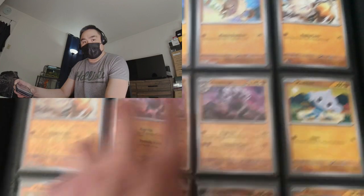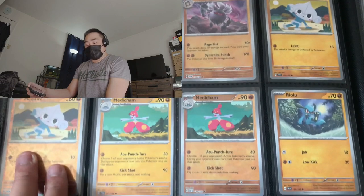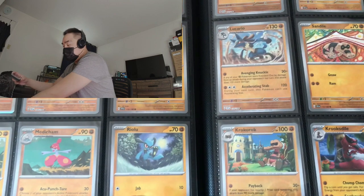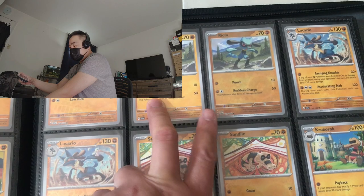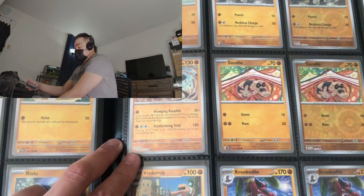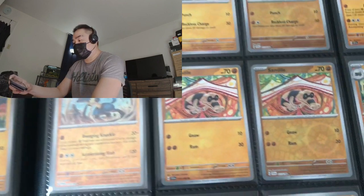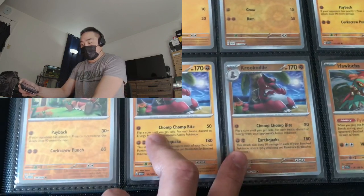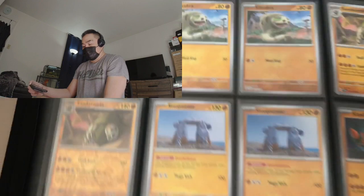We have Mankey, Primeape, we have Annihilape, Medicham, Meditite — the fighting-type Pokémon. We have Riolu, Riolu, Riolu regular and reverse, and then Lucario the evolved form of Riolu. Really like that shiny guys, by the way — it's yellow. So we have Sandile, Krokorok, we have Krookodile, we have Hawlucha.